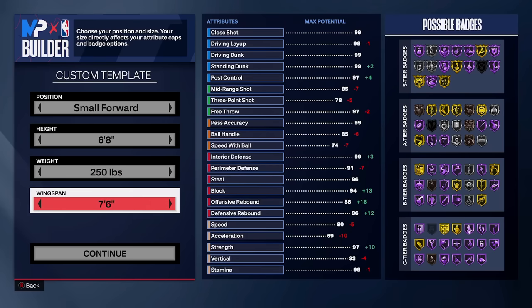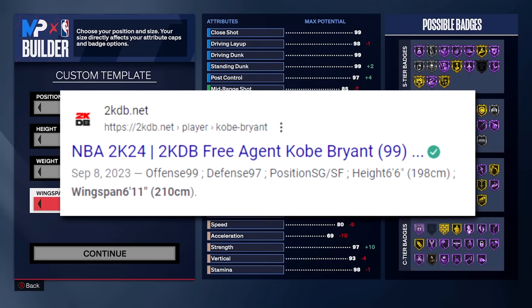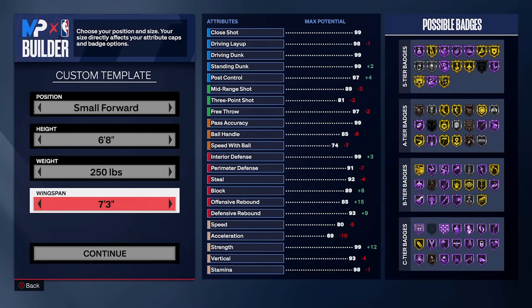For the wingspan, I'm doing something a little different. Shaq's wingspan is 7'7" and Kobe's is 6'11". A 7'7" wingspan isn't available for a small forward in the game, so I'm meeting in the middle and going 7'3" for the wingspan.